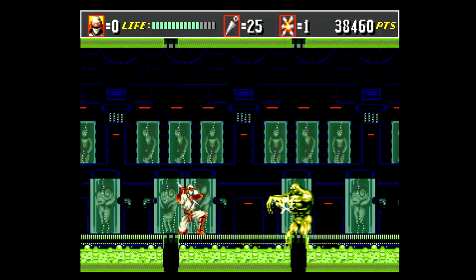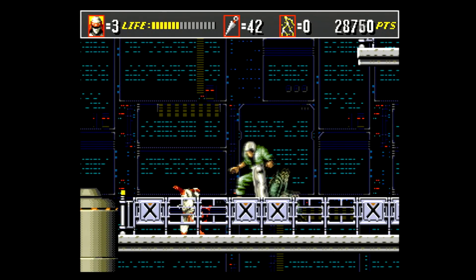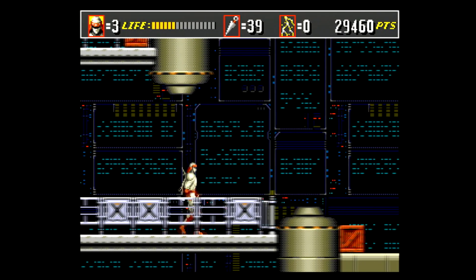You play as a ninja named Joe Musashi as he fights against his sworn enemy, the Neo Zeed, which is some sort of ninja rival clan. They have a bunch of ninja minions called Bio Ninjas that Joe must defeat for some reason.